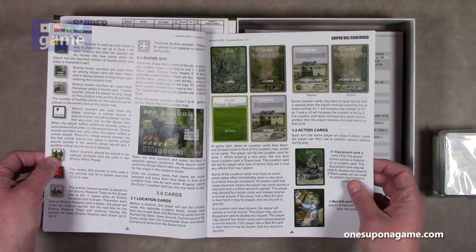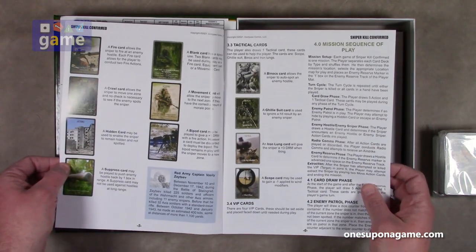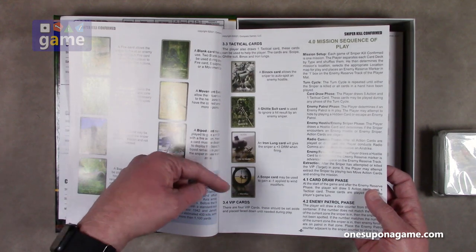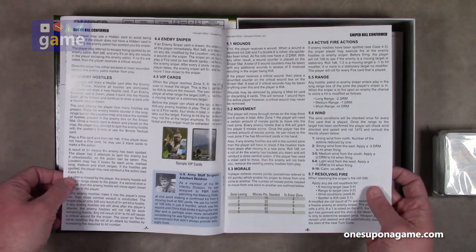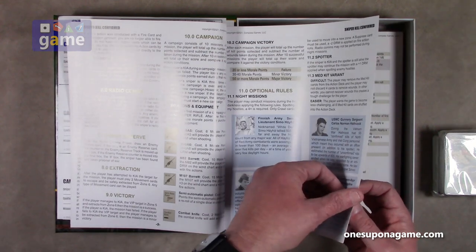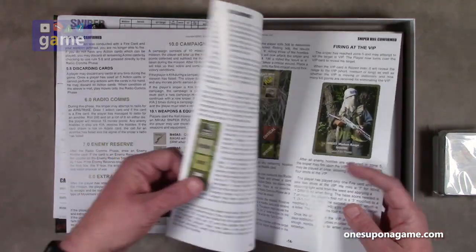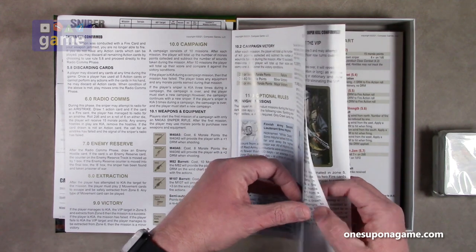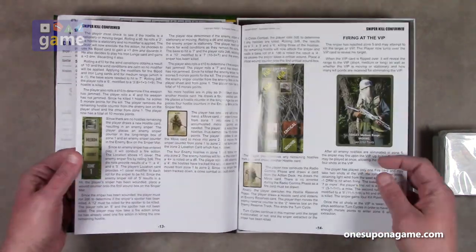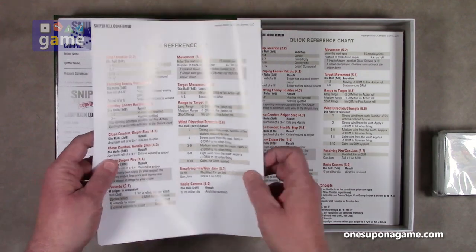Full color rulebook tells you about the counters, the mat, the different location cards. We'll go through those decks shortly. Tactical cards — things you can use: Binocs, Ghillie Suit, Iron Lung, Scope. Mission sequence of play. Looks pretty straightforward. You get through to about page 9 with the rules, then optional rules, and starting on page 11 there's an example of play. So really it's about 8-9 pages of rules — not too complex. On the back is a quick reference chart.